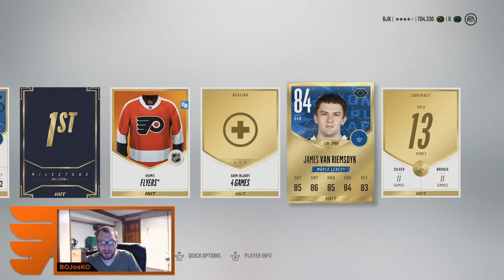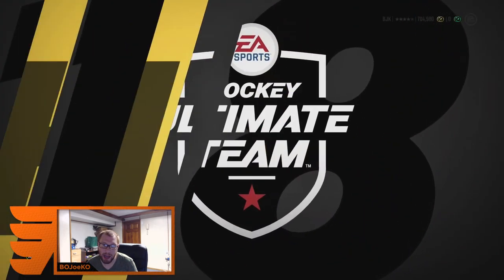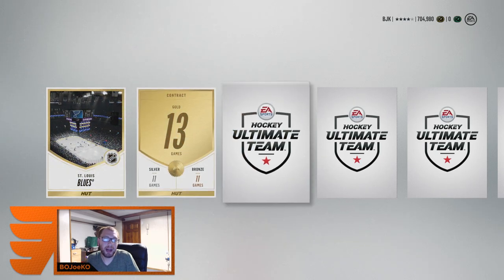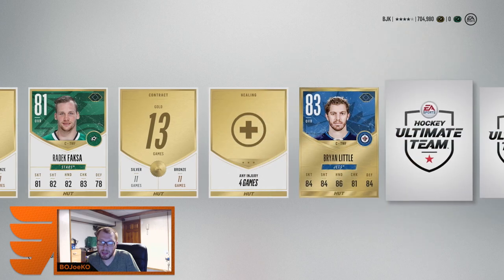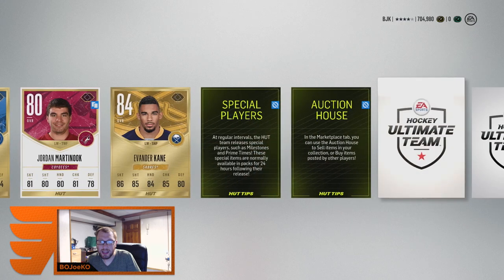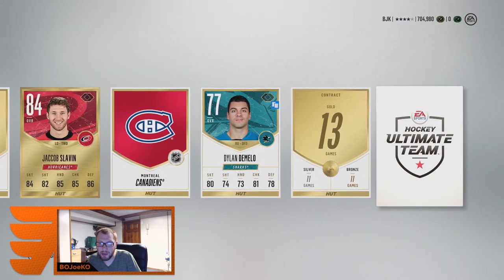JVR — not what I'm looking for. Alright guys, our last gold plus pack. Doing a little up-and-down motion tactic here. One more chance to get a flashback collectible — if not, I'm gonna have to go out and buy it to get Koivu. Arenas are not looking good to start — I'd rather get collectibles than arenas. Brian Little, Evander Kane, Chris Russell, Jacob Slavin. It's not looking good boys.